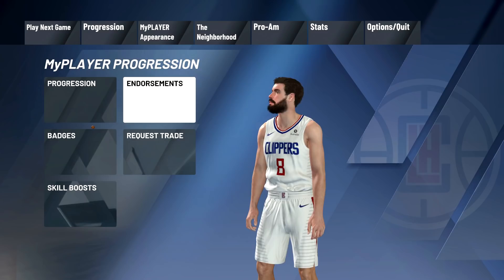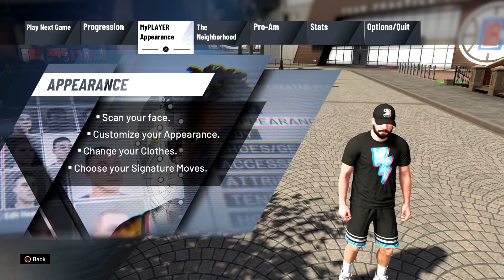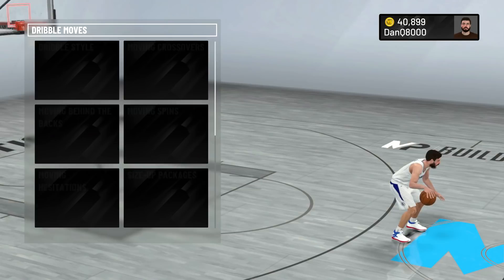Anyway, next up — I'm gonna go to my animations really quickly. Let me find my player. There, this one — I'm gonna go to the animation store and get what I didn't get before we start practice and get into that first game. Dribble moves.